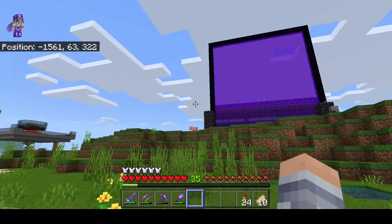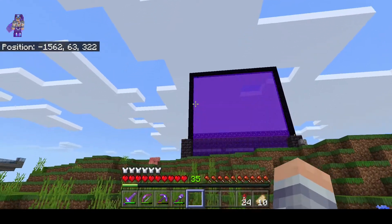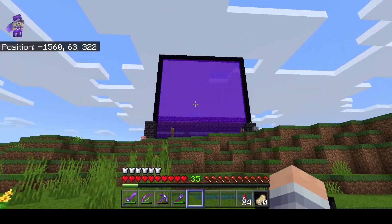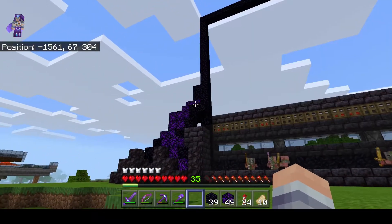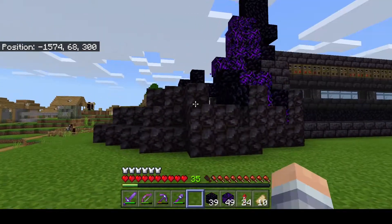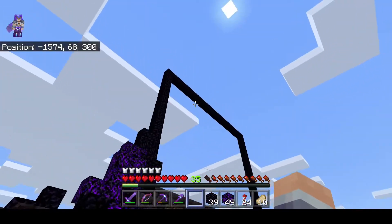I'm going to try and make a ramp over this way and then make curves here with some more details, and maybe add something on the top. You can probably have a look right now at what I'm doing - it kind of looks like it's dripping the particles down and I really love it. Still needs a lot more blackstone on this side and obsidian to make it look even better, and then I'll do the same on the other side.